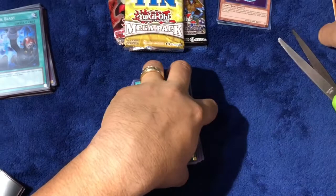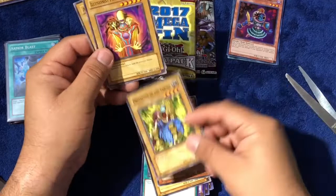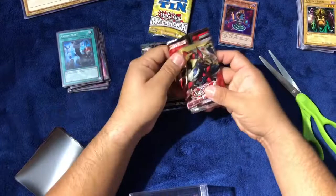Now for the vintage cards, we have a Metal Raiders Mystic Horseman, Metal Raiders Dream Cloud, Metal Raiders Protector of the Throne, Illusionist Faceless Mage, and Ancient Brain — no foils there. Let me hurry up and open these packs.